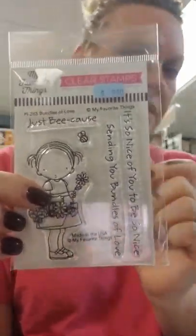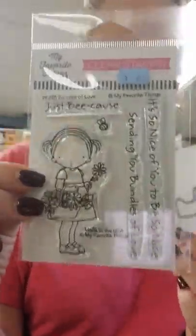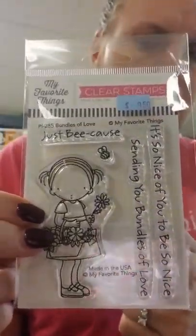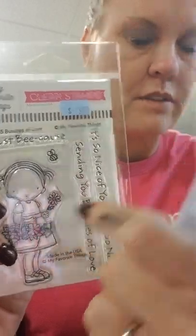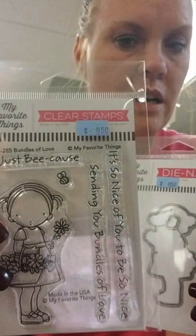This one is called Bundles of Love, and it's from an older release. We had the die but were out of the stamps, so I got some more in. If you missed the stamp before, we've got it back in stock. Sentiments include: Just Because — spelled B-E-E because there's a bee around all the flowers — It's so nice of you to be so sweet, and Sending you bundles of love.